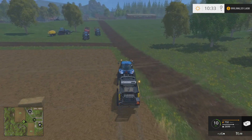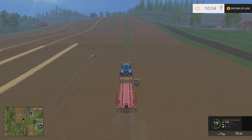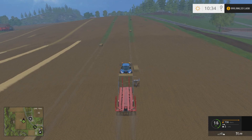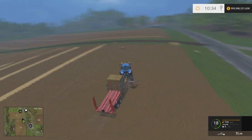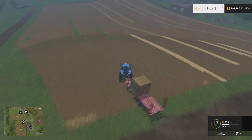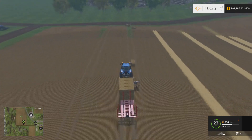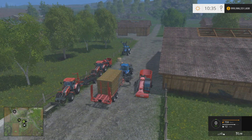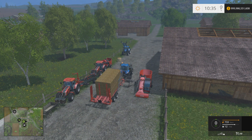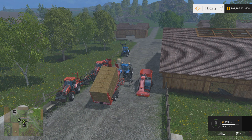The pickup wagon is one of the best pieces of equipment in the game, especially if you're going to bale. Don't bale without it — you couldn't pay me to bale without this thing, it's worth its weight in gold. It works the same concept as the round baler pickup but for square bales. Make sure you find a level place to put your bales.